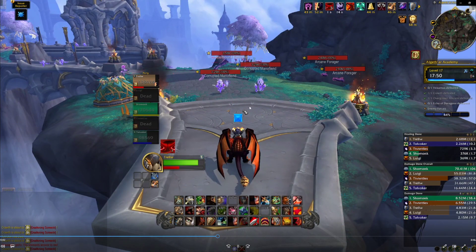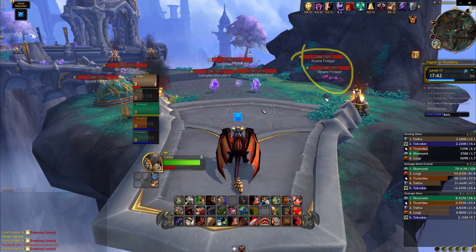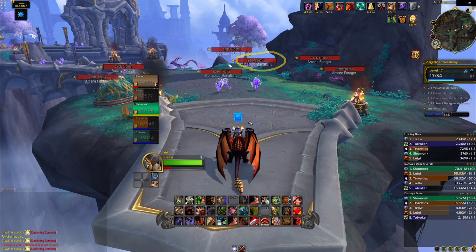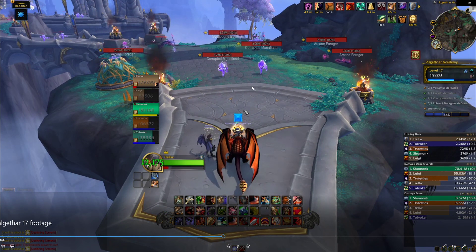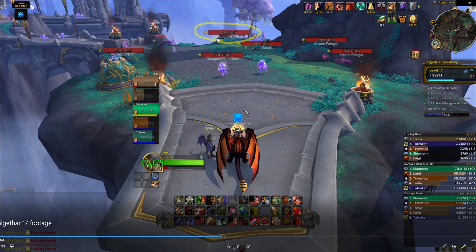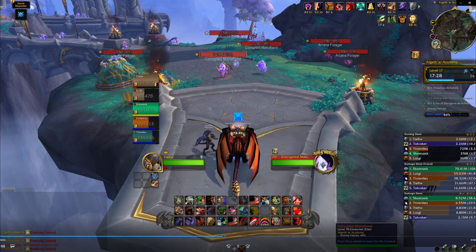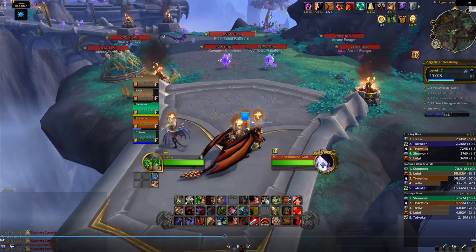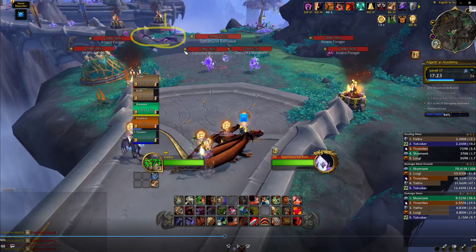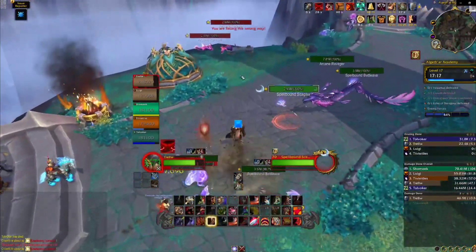The whole Veximus wing has these same mob types. The arcane foragers are the easiest — they just jump to random players for very light damage, kind of like easier Saurids from Atal'Dazar. The Mana Fiends are the dangerous part — they all cast Surge every few seconds, which is a magic bolt that hits a random player. So every spare kick should go into Mana Fiends. For tanks, watch out for the battle axes — their tank kit ability Severing Slash does a lot of damage. The big arcane ravager mob is a high-health worm that doesn't really do much to tanks but will jump at a random party member and then do a big frontal after the jump.